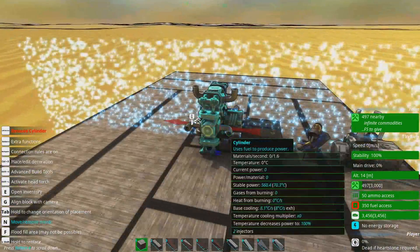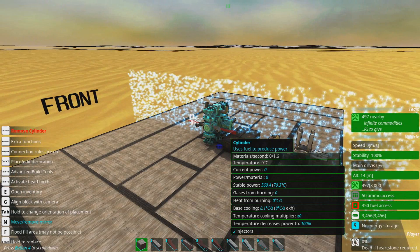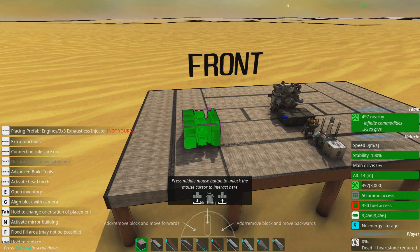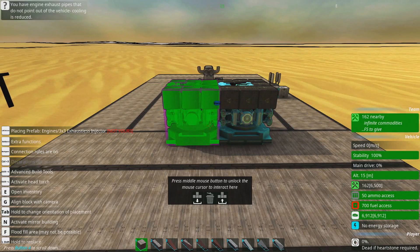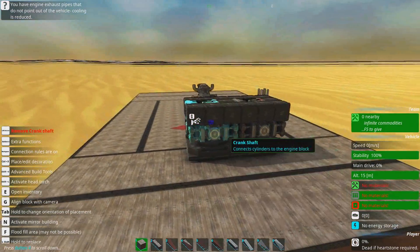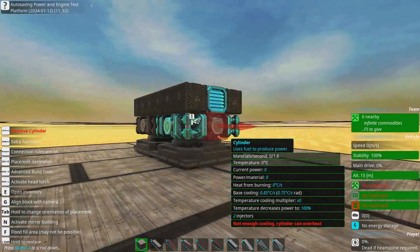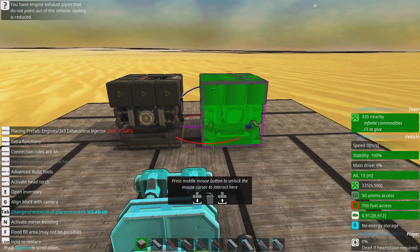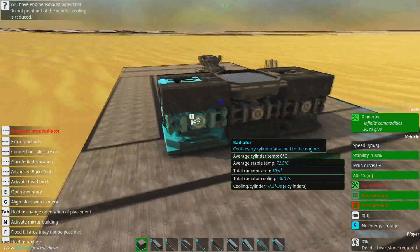You can make these damn big if you want to, but you're better off just having a whole bunch of separate smaller ones. Instead of making a single gigantic engine, it is better to just do something like this. Bearing in mind with radiators, they connect to each other from the side. So if you want to put two engines next to each other, you'll see that one engine now has no cooling because the radiator is attached to the first one. So you can flip them around and put them next to each other that way.